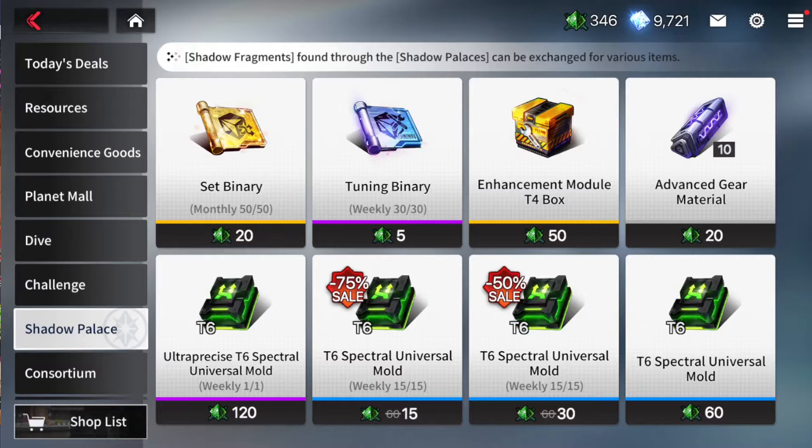As for suggestions on what to buy: obviously you want to buy the cheapest molds first, and then it's up to you if you want to buy the ultra precise ones. The only difference is that ultra precise guarantees a purple rarity or higher, while the normal molds can give you blue rarity ones. After you buy your molds, you can buy the set binaries and the blue binaries. Only after buying the binaries will I consider buying the extra molds that are more expensive.